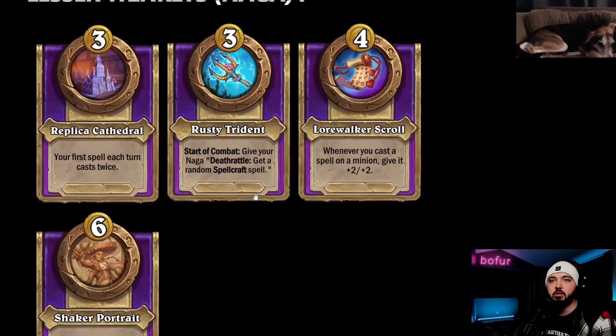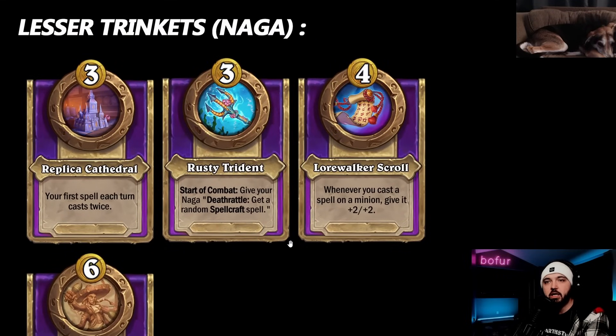Replica Cathedral: your first spell each turn casts twice. Remember this was a quest reward - one of the best. The ability to double-trigger spells is incredibly powerful. For example, consuming a minion and spitting its stats, or turning a random minion golden in the tavern. If you don't have great spells, you can use it for blood gems, spellcraft spells - anything. Any spell, no restriction, but a lot of value there.